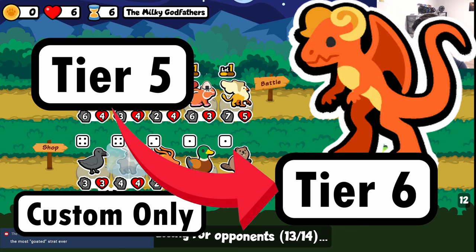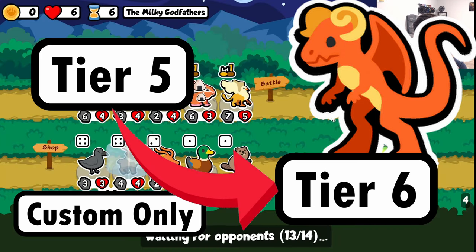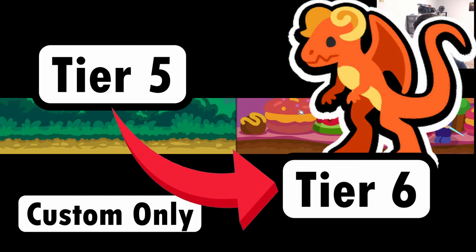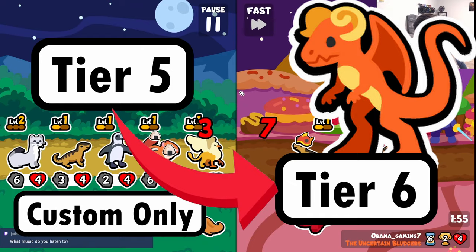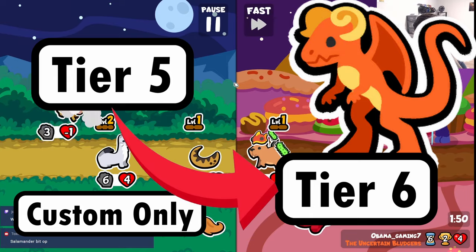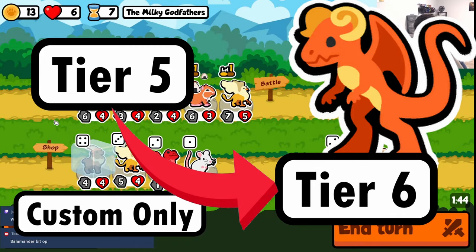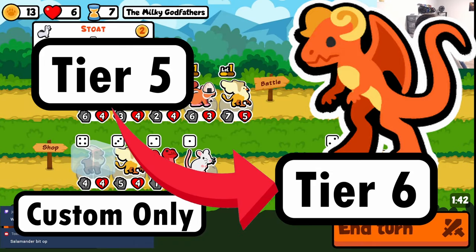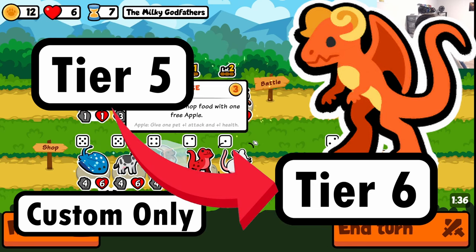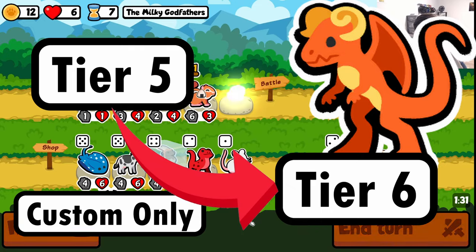I think this Jersey Devil change is fantastic. The way they chose to do it is they moved him from tier 5 to tier 6. That doesn't seem huge, but when you're talking about getting all five triggers before you even get to tier 5, it is a massive slowdown on this archetype. You're not going to go absolutely insane with Jersey Devil or get level 3 nearly as quickly. I think it's a really solid way to address Jersey Devil being a little too consistent and oppressive in custom packs.